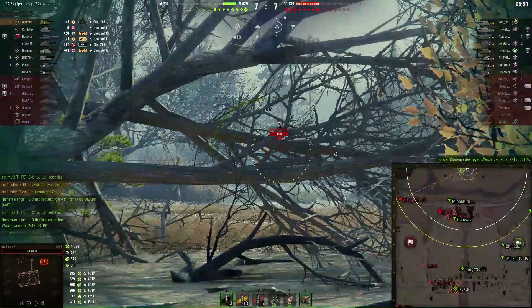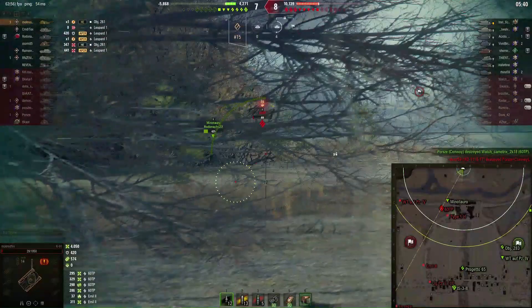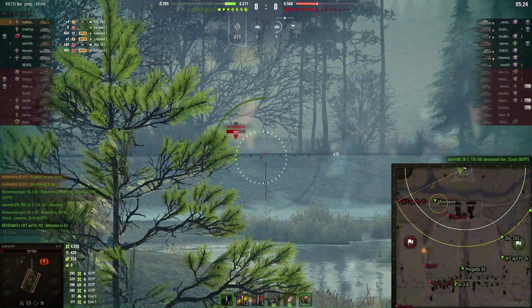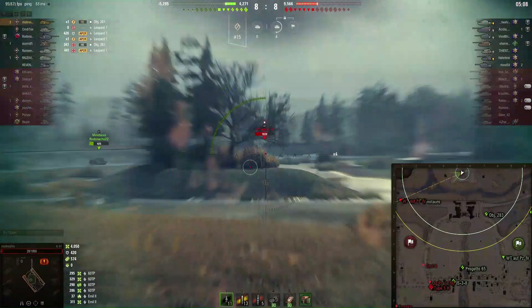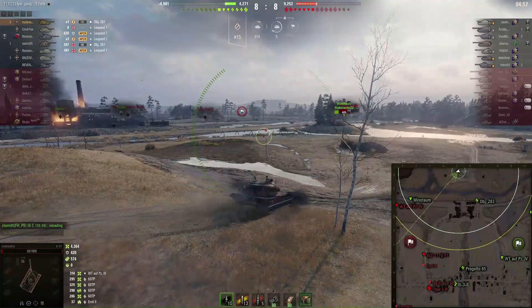Multris Fire is now sitting on 4,500 combined damage. With five HE rounds, he's going to see what he can make happen against the Panzer 4 — potentially climbing into 5,000 DPM territory with HE. He pushes back, and we can see that because of the respectable turret traverse values, he's able to snap shots on ridge lines really well. The Panzer 4 takes a shot at the Minotauro but gets punished — Multris Fire was ready for it.